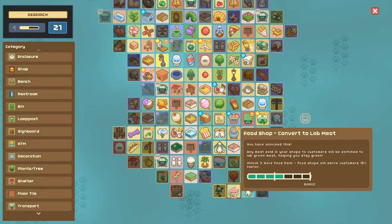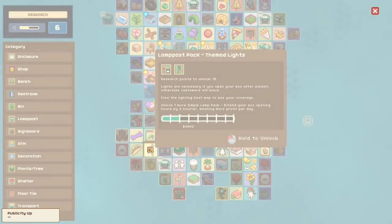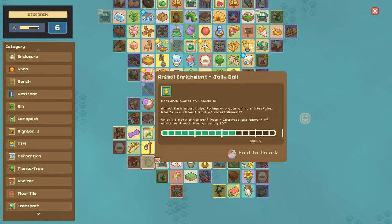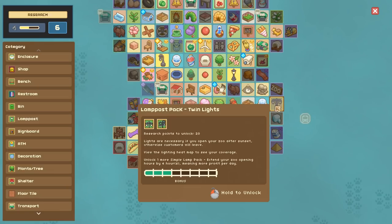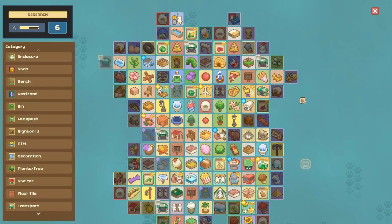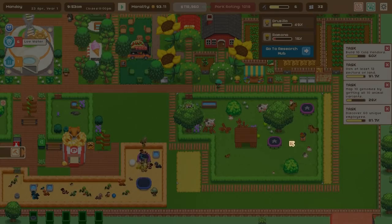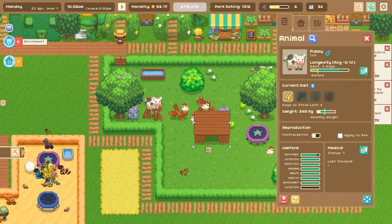Let's see how many lights we can unlock - just shed some light on this situation. I'm so glad we converted to lab grown meat, that makes me very proud. There's one lamp post unlocked, publicity is up - unlock one more simple lamp post pack. The plant themed lamp post, I really want to unlock those - oh lamp posts are so expensive to unlock but it's going to be worth it.